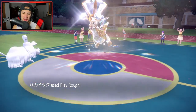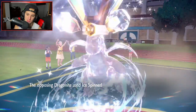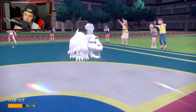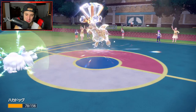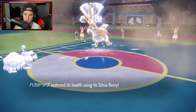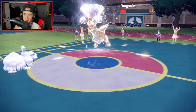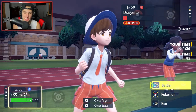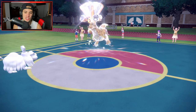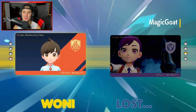What a great second battle coming down to the wire! We land the Play Rough — phenomenal. Ice Spinner comes out doing barely any damage which is huge. We pop the Citrus Berry. All I need to do is land one more Play Rough — the sandstorm is gone and Dragonite has speed on me, but the burn is chipping up. Just have to land this Play Rough... and they cancel the battle! 2-0, let's hop to our third match for a perfect record.